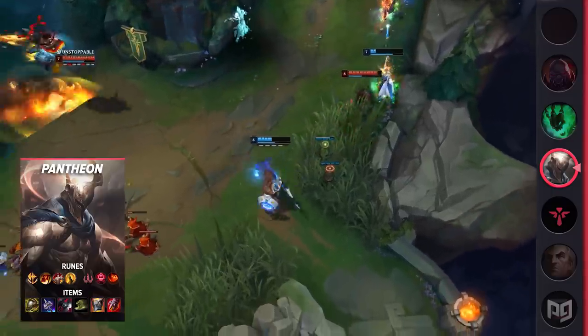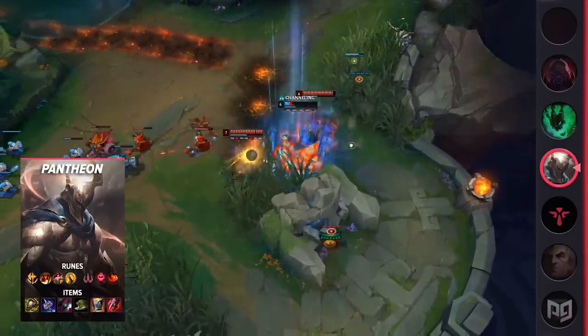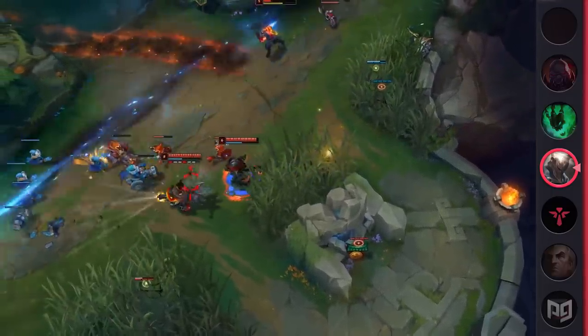An Umbral Glaive rush is nice for the extra vision denial — your opponents will have a lot less information to work with, and it'll be easier to make picks as a result.